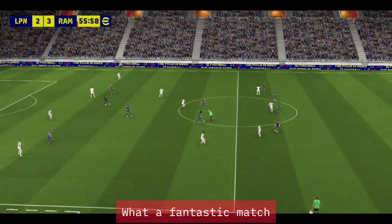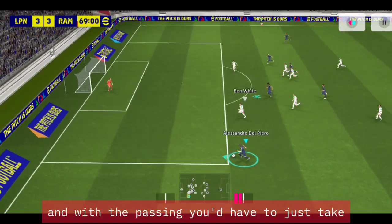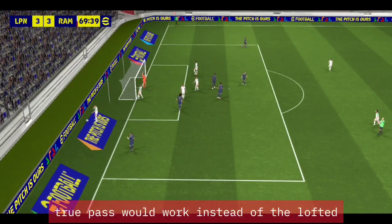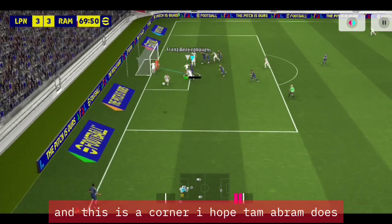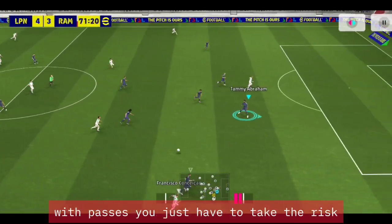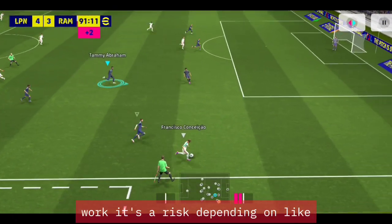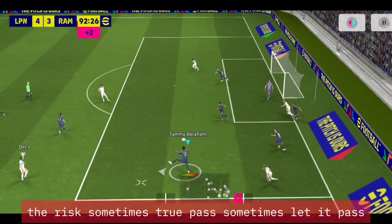What a fantastic match. A few moments later I got a chance attacking. With passing you have to just take the risk — two passes will sometimes work instead of a lofted pass. This is a corner, let's see what Tammy Abraham does. Abraham did something and it's currently 4-3. As I was saying with passes, you just have to take the risk — it's not guaranteed, it depends on the match, whether it's lagging.